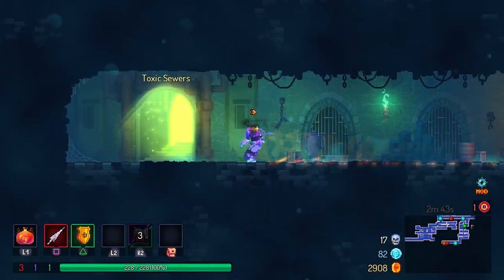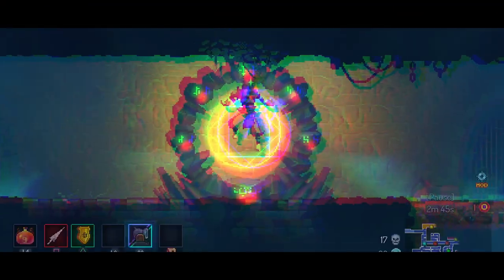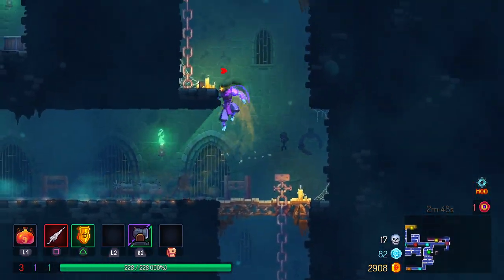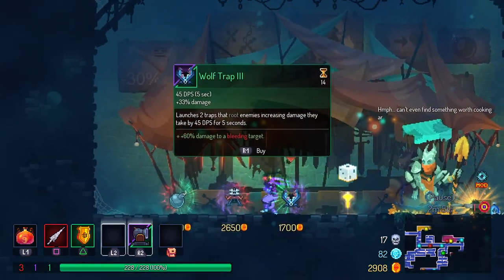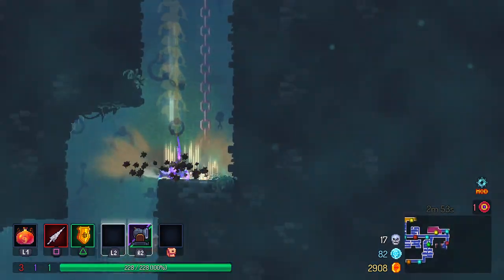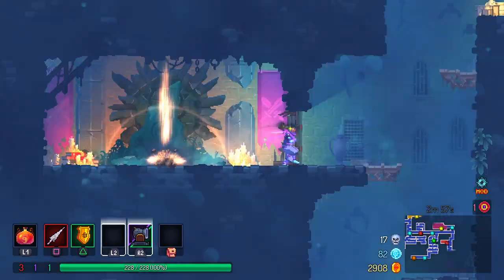There's much more down here. That's the toxic sewers — I don't think I want to go there, especially now that we've passed the two-minute mark. We have no real reason to go there. I kind of want to go to the Dilapidated Arboretum. I can never remember the exact name of it, but that'd be nice to go to. We'll try and unlock some more blueprints this run. I'm really enjoying getting back into Dead Cells.